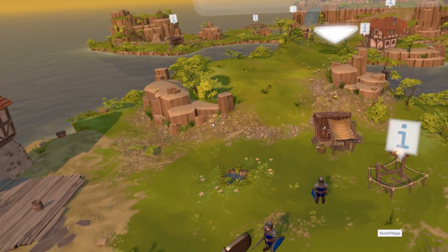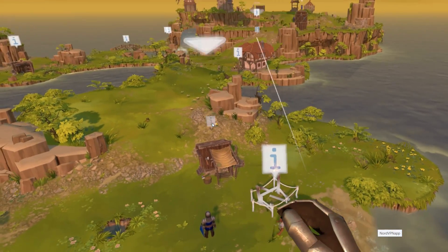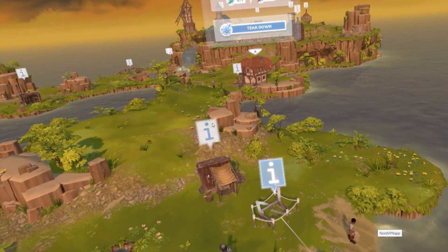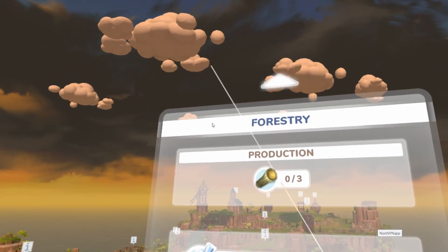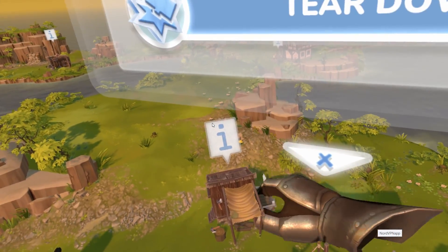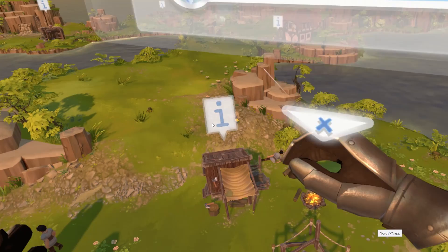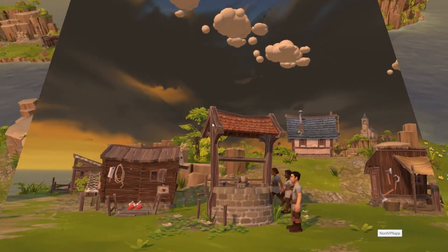We need to place the forestry because there are no trees, so we're going to put it here. I can see I need to assign somebody — I need to bring somebody here and tell them to build this. Let's see what we need. You can actually point and tap — we see three wood. We actually have wood, so we can put the materials here. Grab it and we can start building — nice!